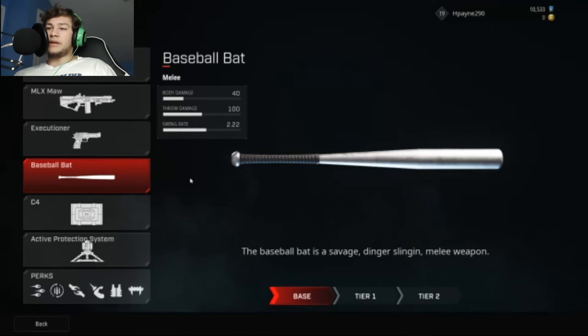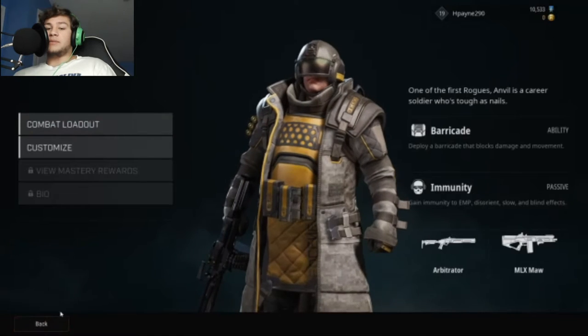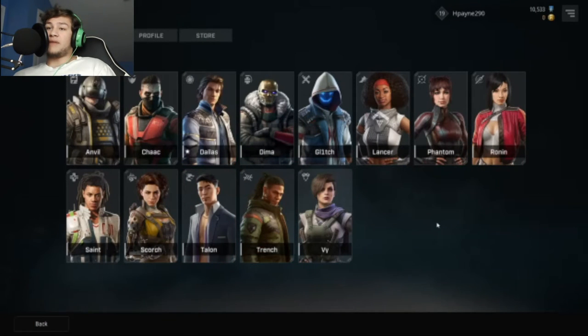Specifically, I would say defenders have the baseball bat, just because, you know, defender. These are kind of a new addition. As you can see, you do 20 damage just punching, but 40 damage altogether. You can throw these, and it's kind of like a one-shot type deal if you don't have the extra 25 health, which not everybody gets.